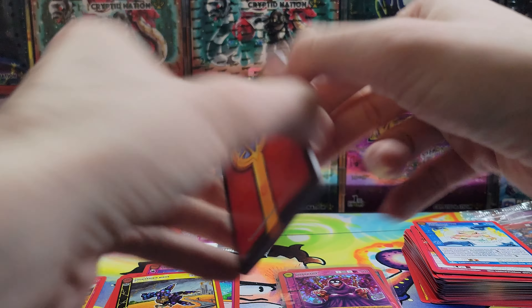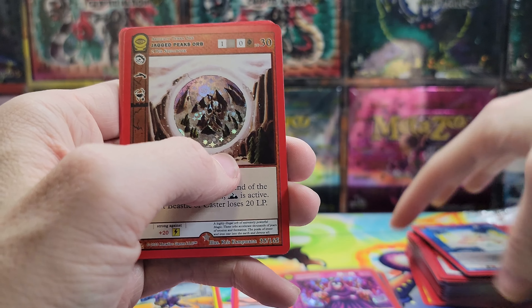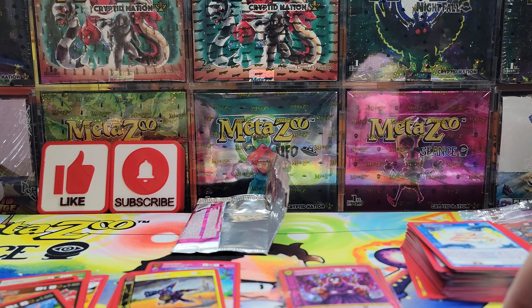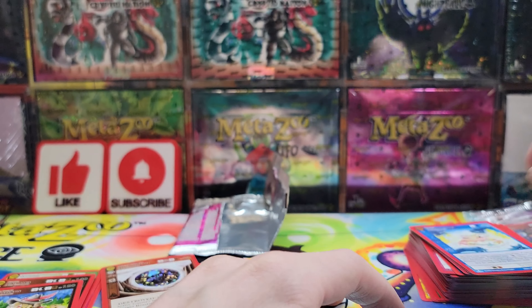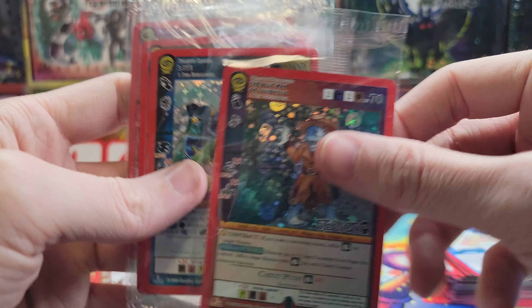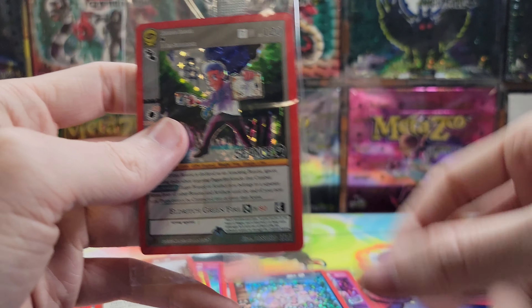Last pack here — let's make it something good. Jagged Peaks Orb and a Humpty Dumpty non-holo. So that's going to do it. We got an Edgar Casey full holo, a Manchak Swamp Sunken Skeletons full holo, and our promos: Blue Man of Louisville, Love, Rainbow Wizard, Morgana, Saint Germain, and M.